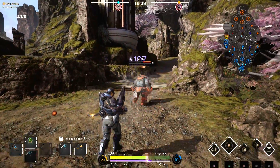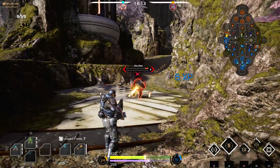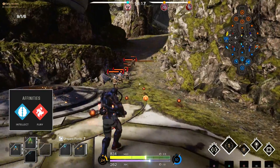Hello everyone and welcome to Paragon TLDR featuring Murdock. Murdock is a long range carrier that is designed to chase down and kite targets, and uses both intellect and fury affinities.